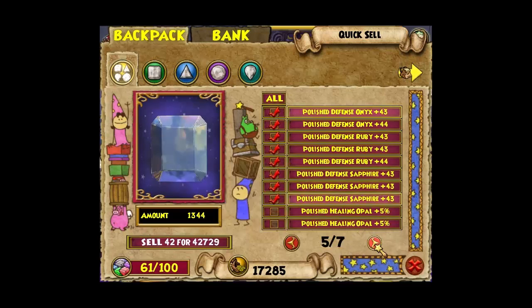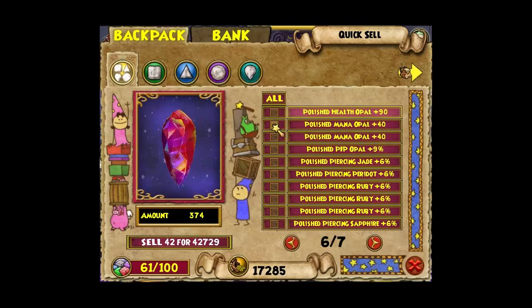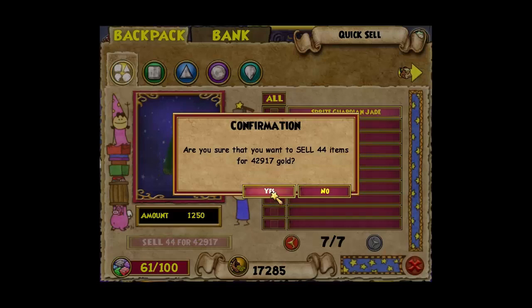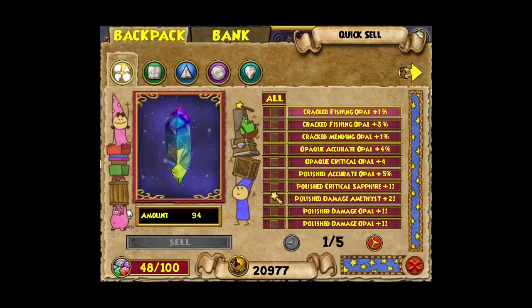I'm always poor so I can hardly hatch. I've got mana opals — imagine a pet with mana and health gift, that'd be amazing. I just made 42,000 without even leaving the pet pavilion! So now I have enough to hatch.